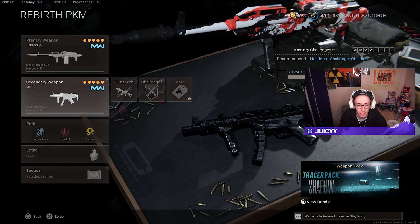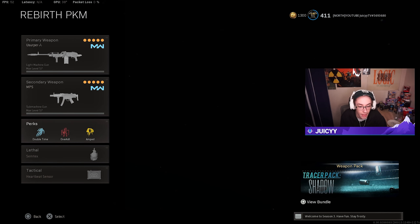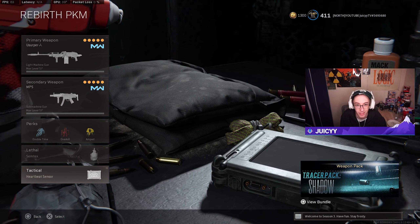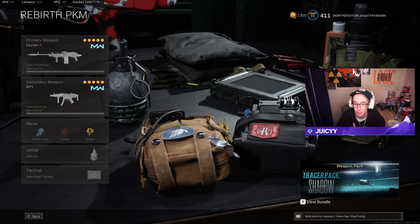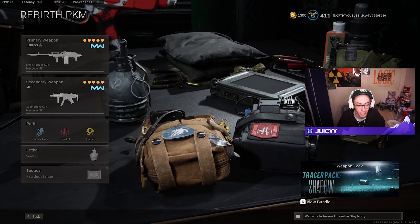My MP5 setup is pretty standard — pretty much what everyone uses, you can check it out. I'm rocking double time, overkill, and amped for perks, with semtex and heartbeat sensor. Now that I think about it, EOD might be a better perk to run, especially when you're solo quadding — you've got four people that probably have semtexes, nades, C4s, so you're going to need that explosive protection.